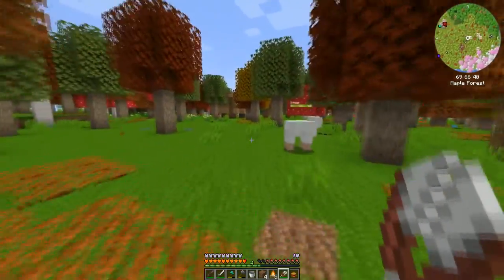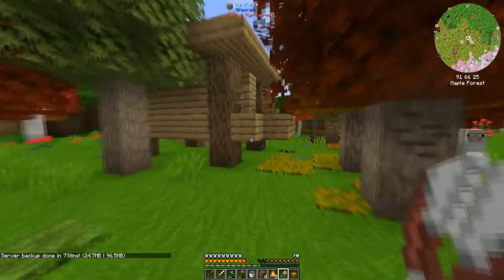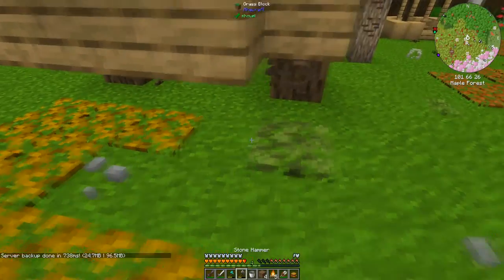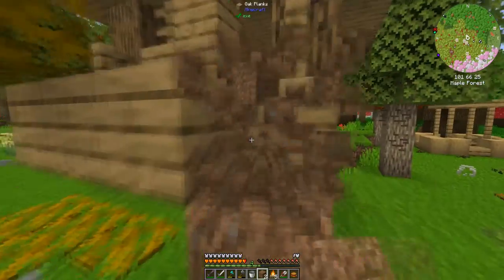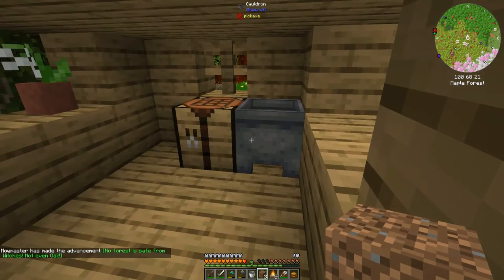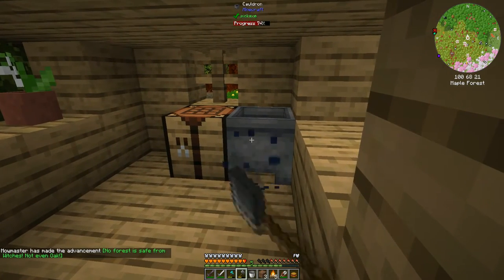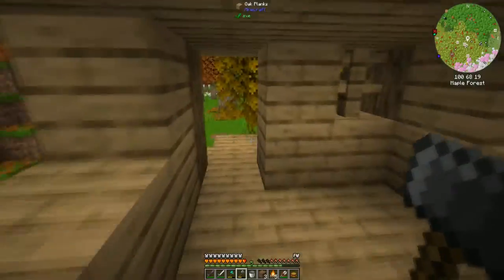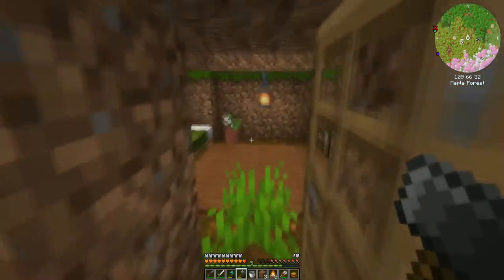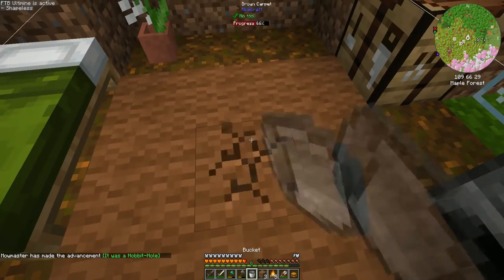Wait — what is this? Whoa, what do we have? It's a witch hut — interesting! I'll take that. One of these hut houses — it was a hobbit hole!